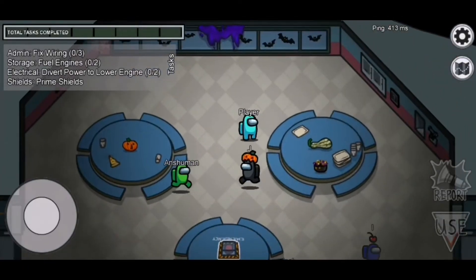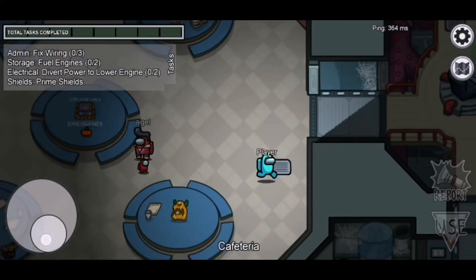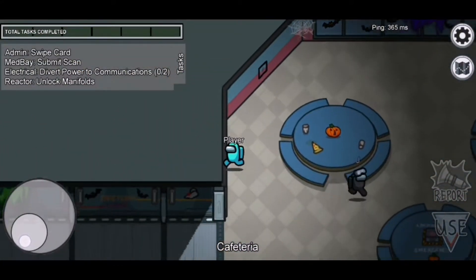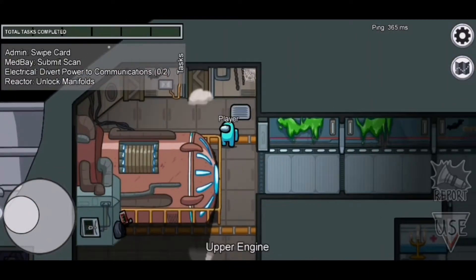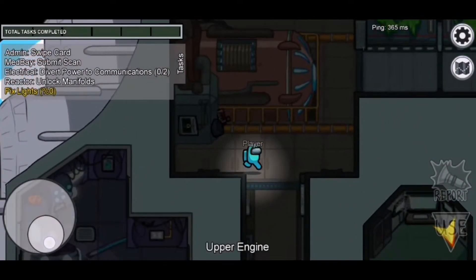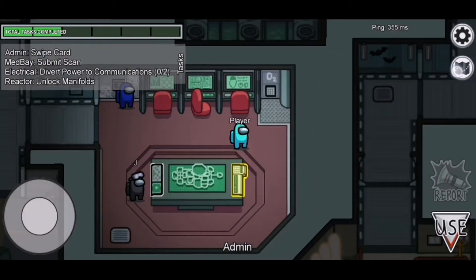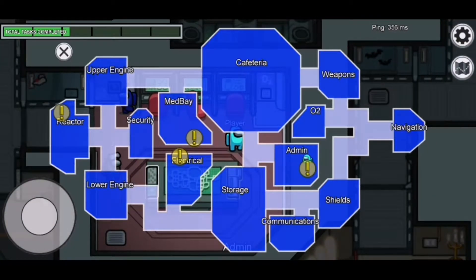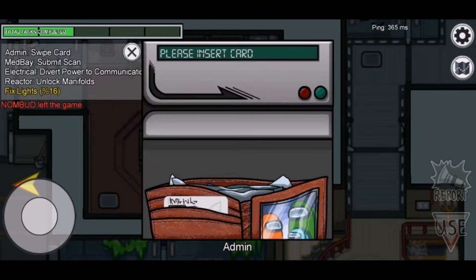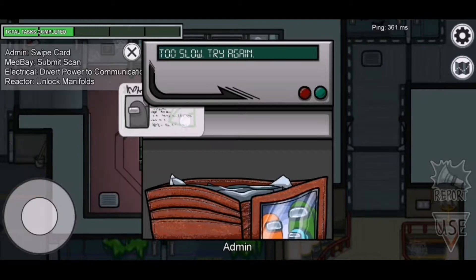Among Us is a part puzzler, part mystery game, part murder simulator. It sees a crew of up to 10 people on a ship trying to complete basic tasks to keep the ship running. The only issue is that at least one person on the ship is actually an imposter who won't be completing any tasks but will instead be trying to kill everyone on board. Because the crew and the imposter should have very different play styles, we'll separate them here, although there is some crossover.